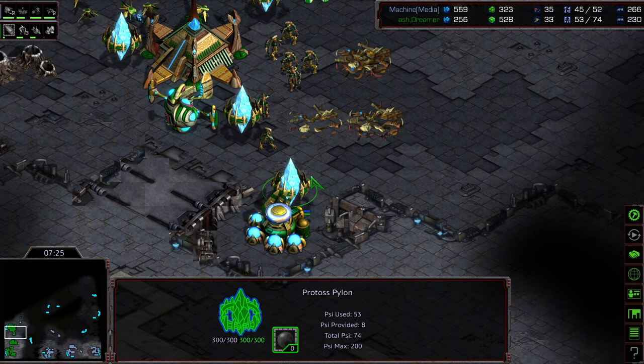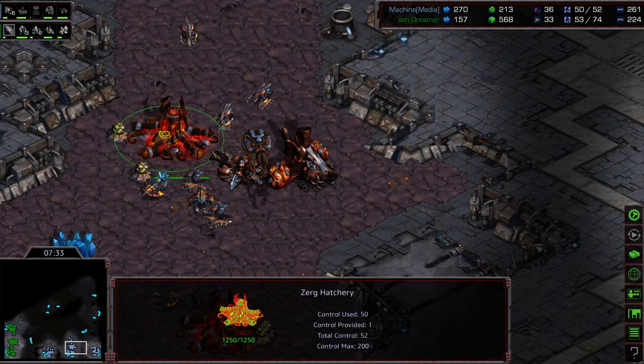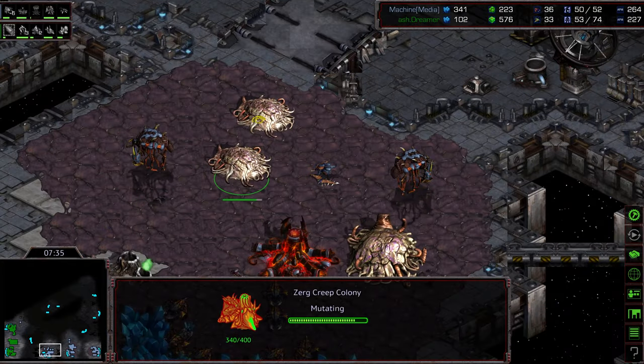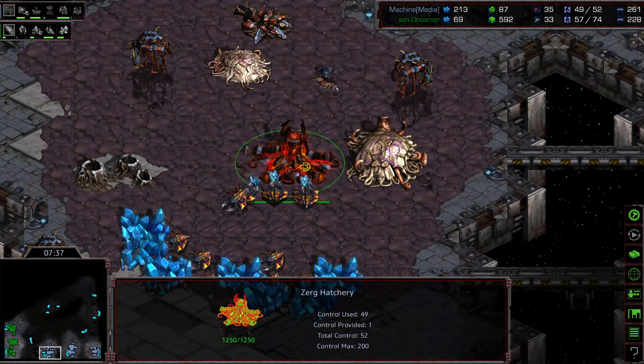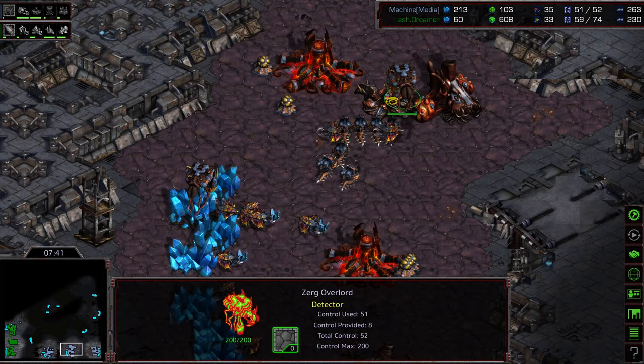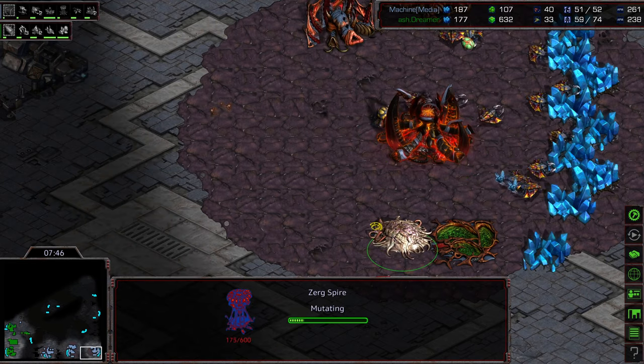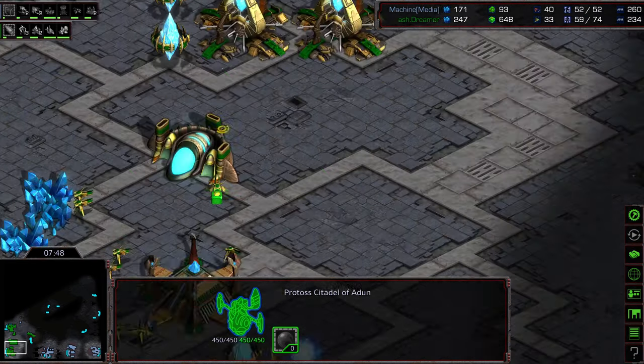Critically losing level 1 weapons, delay on Leg Speed. I think Machine — actually, I'm going to say this is wise on Machine's part. He got those wins, so he backs off. He's got a couple Hatcheries to work with, just going to saturate everything and get a lot of gas. And again, this is more Machine style: get that Overlord Speed and a Spire. I actually like the Spire play here.